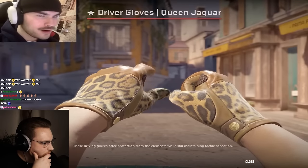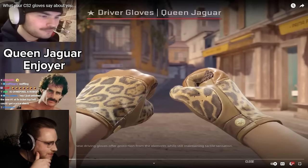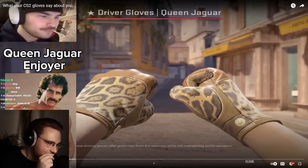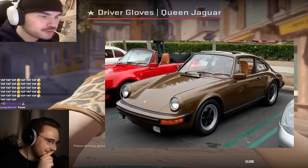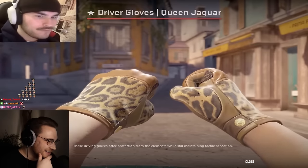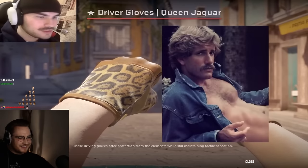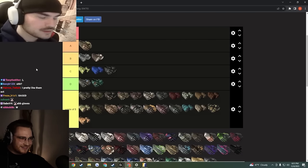We got the queen jaguars. I remember being so underwhelmed when the CS2 update came out and they finally released blue gems for hydra gloves case hardened and nobody really cared. Queen jaguars are one of my favorite gloves in the game — you definitely drive a vintage Porsche if you wear these. My favorite combo I've ever had was queen jaguars with a ruby huntsman — just reminds me of a 70s star. Very affordable as well. I'm gonna throw the queen jaguars at the top of A tier — I have a crush on them.